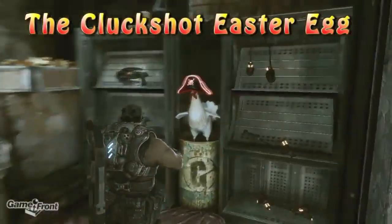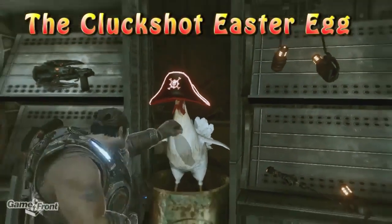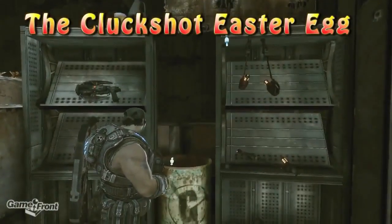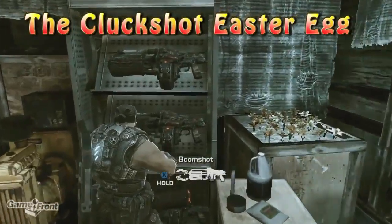Hey guys, this is Mitchell from Gamefront here with yet another awesome and elaborate easter egg to be found in Gears of War 3. This one involves a secret weapon found in the campaign known as the Cluck Shot. I'm sure you can use your imagination to figure out what kind of weapon it is, but in case imagination isn't enough, here's how to find it.